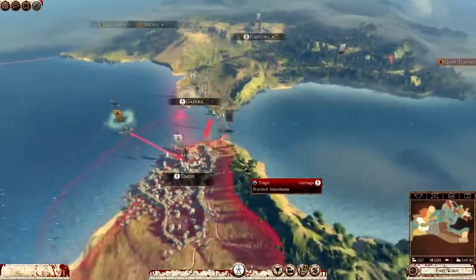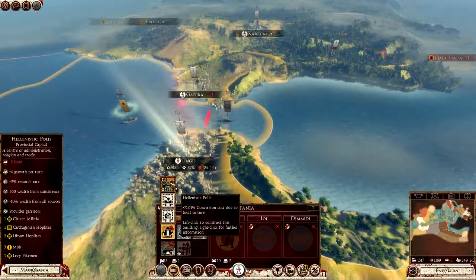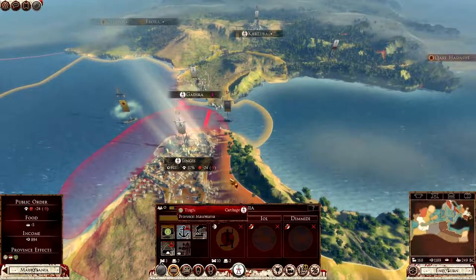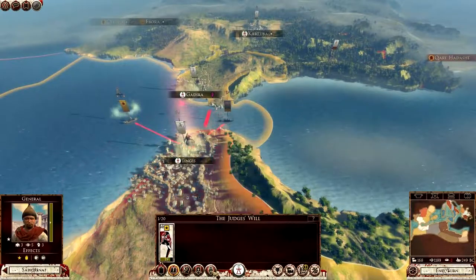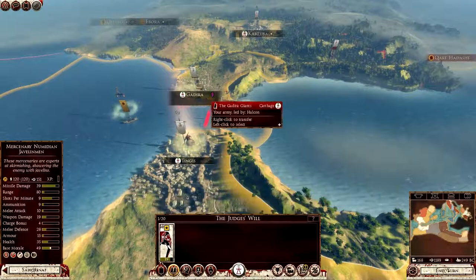I need to prepare for an invasion. Tinguis — Hellenistic polis need that desperately. Any mercenaries? I can't quite afford them.